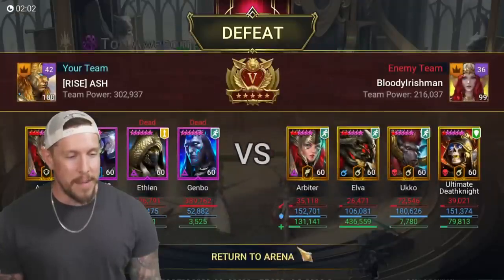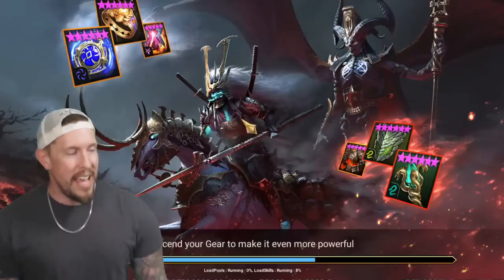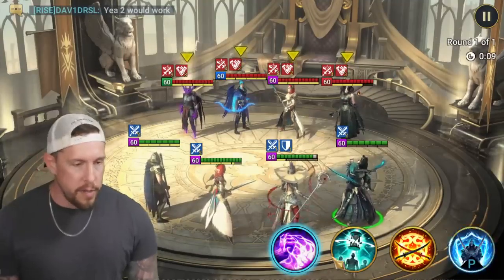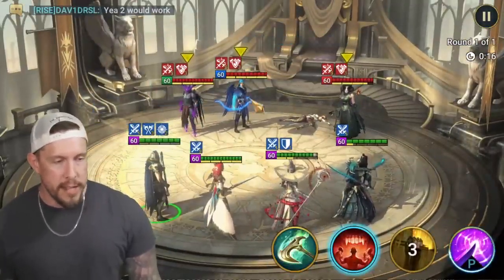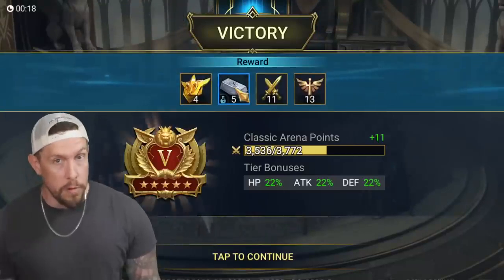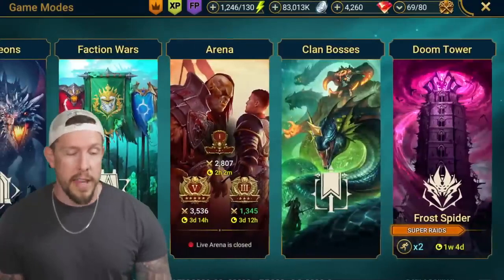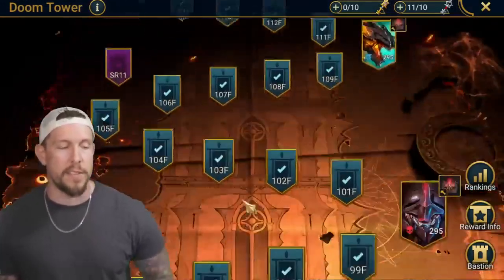Let's do one more arena battle as a damage check, then I want to take him to some Doom Tower action. This is a squishier opponent — 40k times two on the hits, you barely saw the second hits because they weren't necessary. He's a legit nuker and a legit control nuker, which is super cool to see in the epic category. This is exactly what I want out of void epic champions.